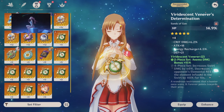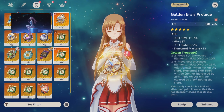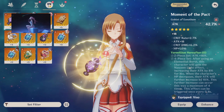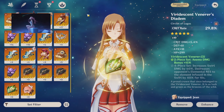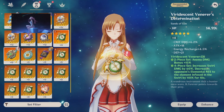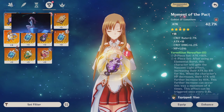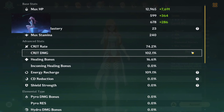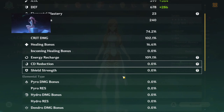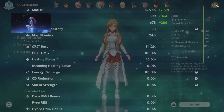We'll equip what we have — we need the four-piece set so we can do swirls. For the sands we're going to go with the one we leveled which has 6.2 crit damage, not really ideal, but just to get the four-piece. Then we'll go for the Anemo damage goblet. This should be pretty good — we got 74.2 over 102.1 with 16.6 healing bonus, 109.1 energy recharge, and 22.9 Anemo damage bonus.